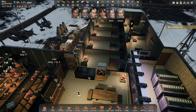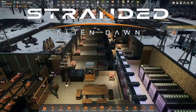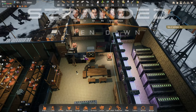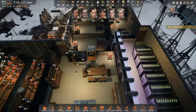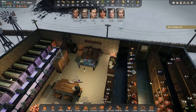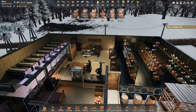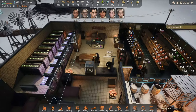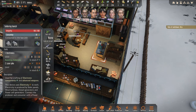Welcome back to Stranded Alien Dawn. We have Emeline cooking some porridge and Quinn is eating pickled vegetables. I kind of slipped up a little bit on the food and forgot to change some of the recipes over, so we don't have any ready meals unfortunately. It's all good, we'll get going with that — I need to get on with some crafting.